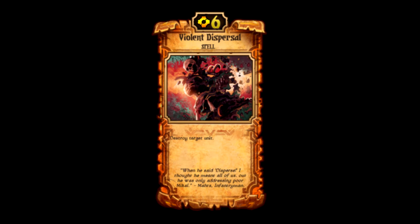Number 8: Violent Dispersal is a six cost energy spell that simply says destroy target unit — and that is exactly what it does. You cast the spell, click on a unit anywhere on the board, and that unit is destroyed. It's a very reliable removal card for energy. It does cost 6, so it's pricey, and you usually won't be destroying an opponent's unit that costs as much. But even paying more, that creature could be heavily enchanted, or just a huge threat on the board, and getting rid of it would be your best move.